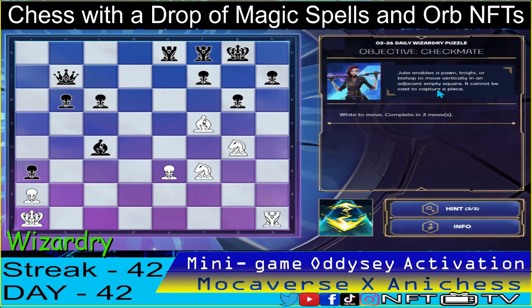Moving on to the wizardry level. We have the objective checkmate. We have to complete in three moves using the juke spell. First move — if I check it will escape, so let's move the bishop to f6 using the juke spell.